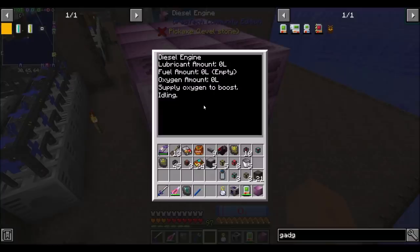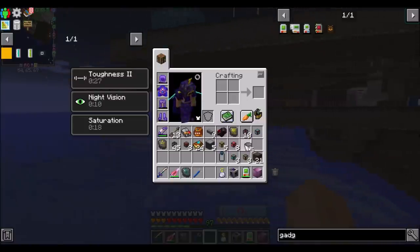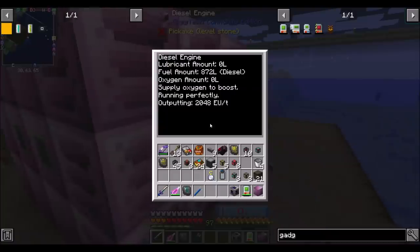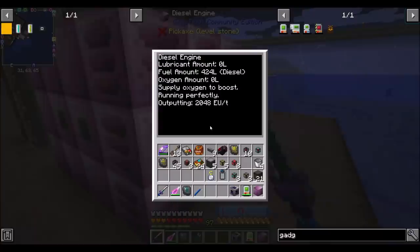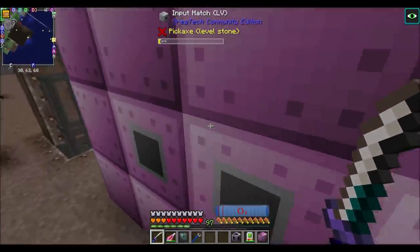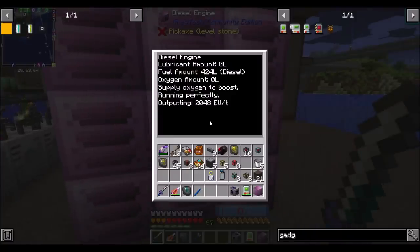Come down here and add you — you're running! Cool. Outputting 2,084. Do you stop burning fuel when you don't need to run anymore? I believe the answer is yes. See, he's not using fuel anymore. He quickly burned through a little bit more than half a bucket worth of diesel, but now that his EV output here is full — look at the tooltip — he's no longer doing the thing. So that's 2,048 EU per tick with just regular diesel. When we get to nitro and cetane and all that stuff, it's going to be a little bit better.